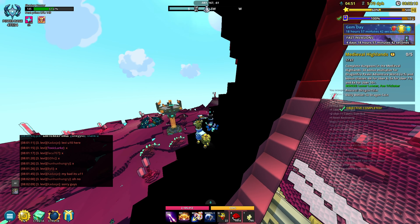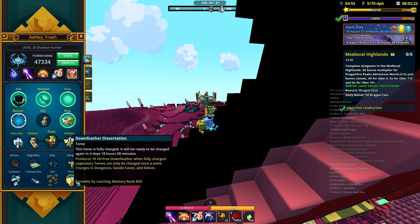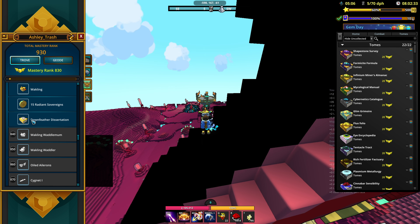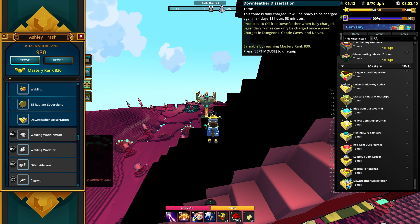Hey, what is going on guys, Cash and Clean here. For today's video I just wanted to talk about the new tome, because we finally have it. With the last chaos chest item — the ally — we were finally able to get the tome, and I just now completed it and did my last dungeon. If we go over here into mastery, we have the tome right here.